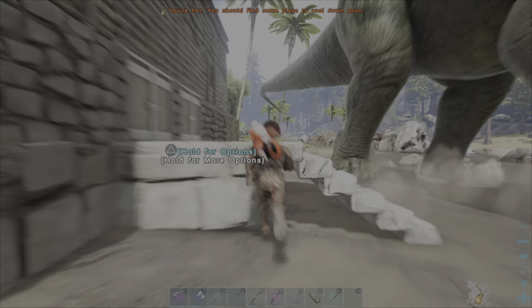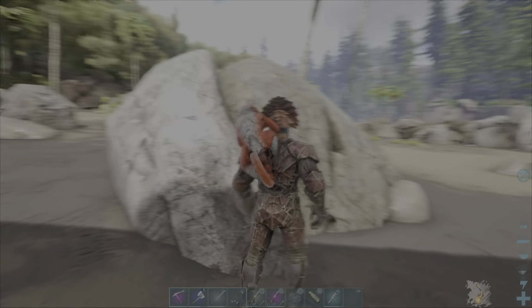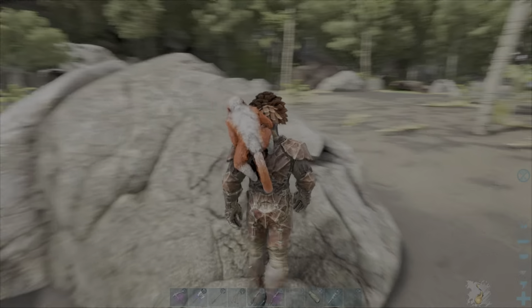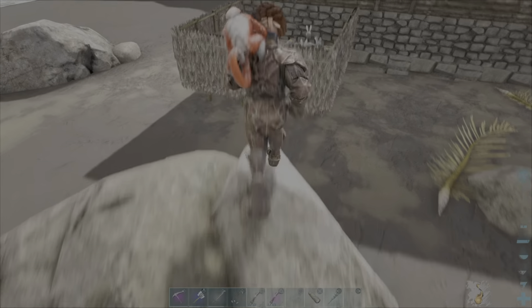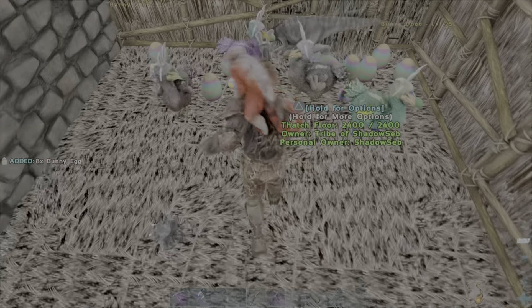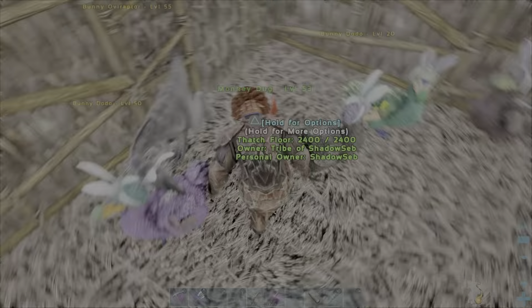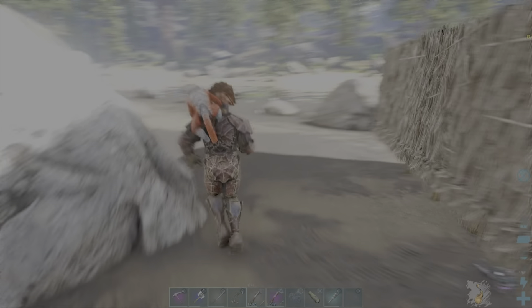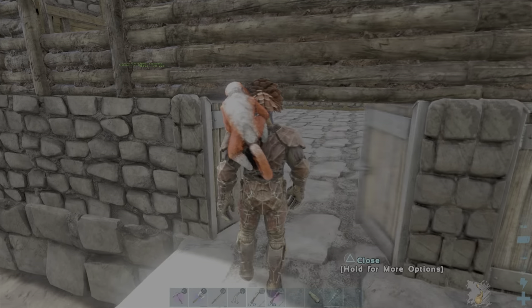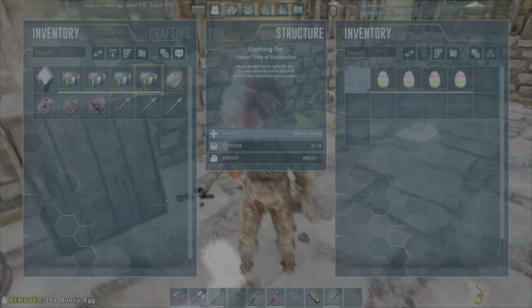Last episode, we set up this little contraption over here — this pen with a bunch of Easter Bunny Dodos, and one bunny over after. I'll show you how it's been doing. It's actually very efficient. Today we're gonna make some new Easter cosmetics. Look at all those eggs, look at all those candies. We got a Mastercraft candy right there. This is probably the most efficient way to get bunny eggs. If you want Easter eggs, set up a little pen, just drop a bunch of Dodos in there, and boom — you're gonna have as much as I have.